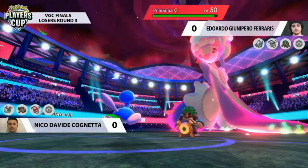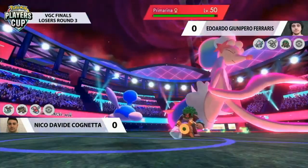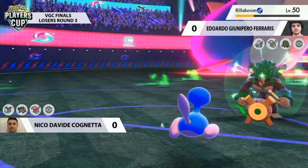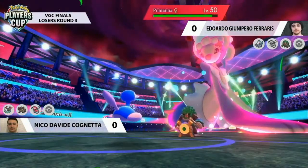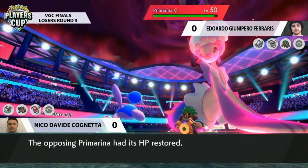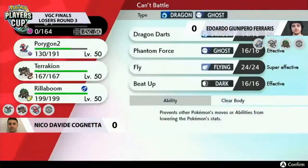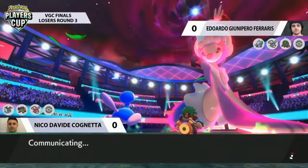You've got Grassy Terrain on the field giving a little HP recovery, but then HP is also chipped away by the hail. The hail goes off first, which ends up in some unique situations where if you're really low you get knocked out before you get the recovery — so you have to be careful and cognizant of that as a player. Losing Dragapult there isn't the worst thing in the world for Nico — it's kind of done its job.